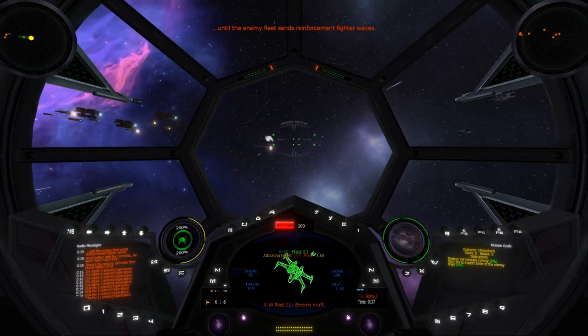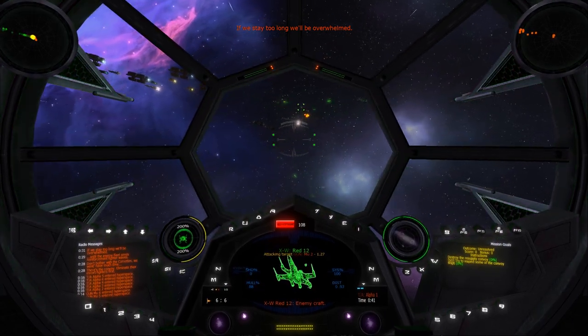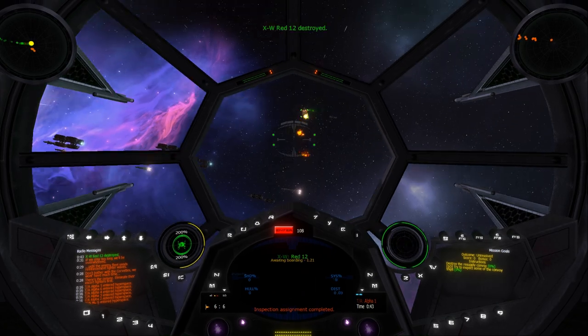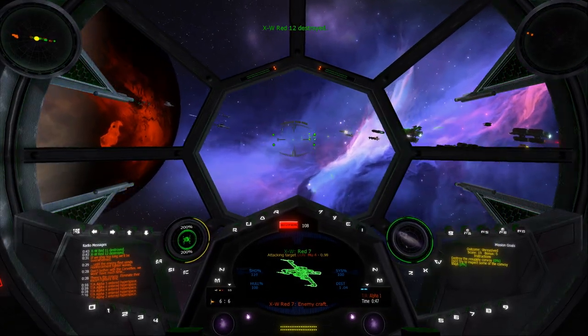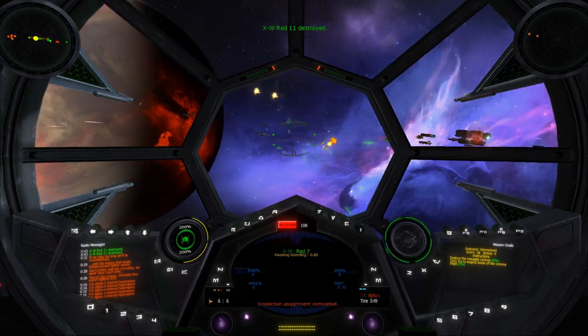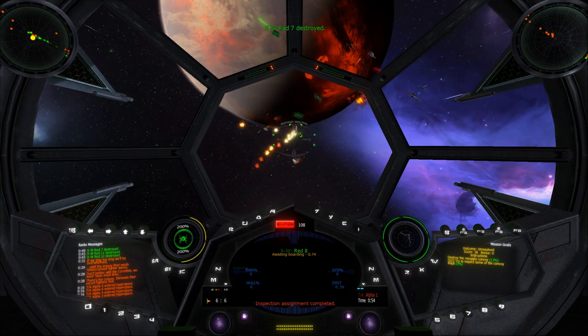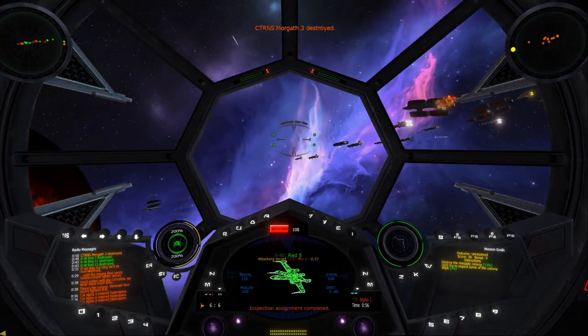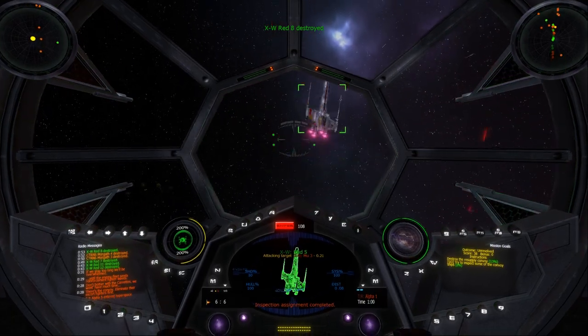I spent quite a while constructing the visuals of this particular location — the nebula, seeing the fleet in the distance, the convoy fleet here, and then in the greater distance you can see the base and the enemy fleet against this kind of lava-like planet, and it all just looks gorgeous. Very impressed with myself, and of course Ilios for helping get all these backdrops done.